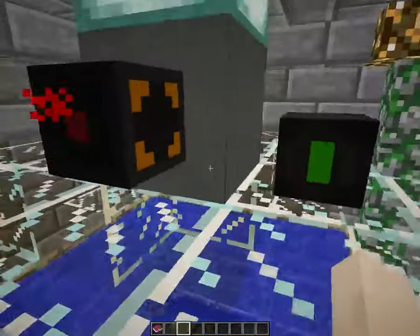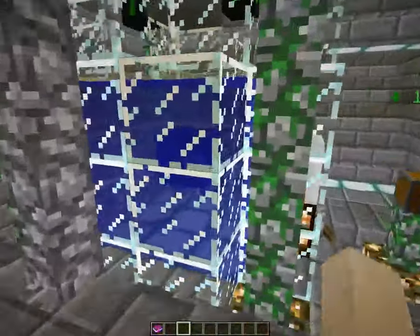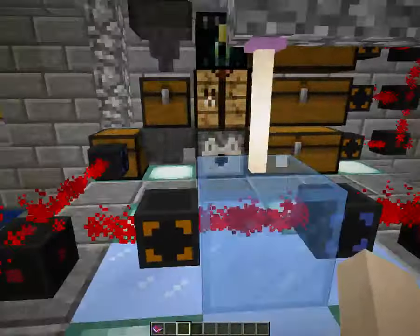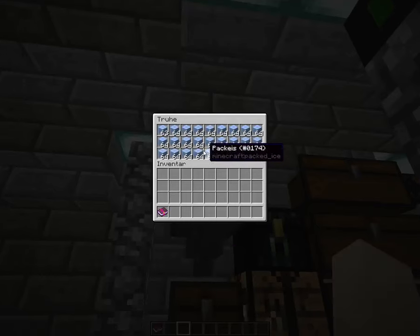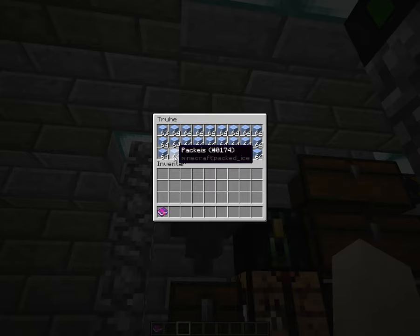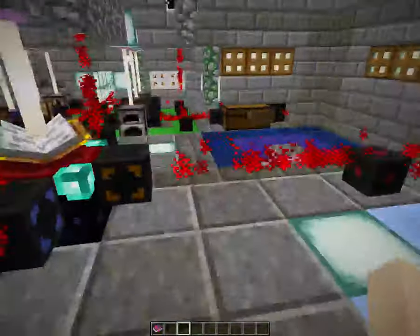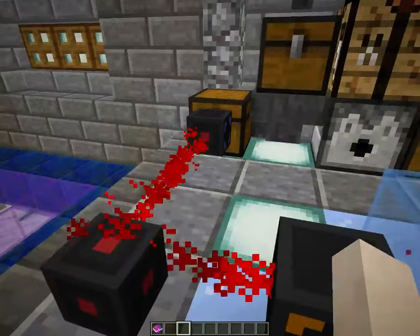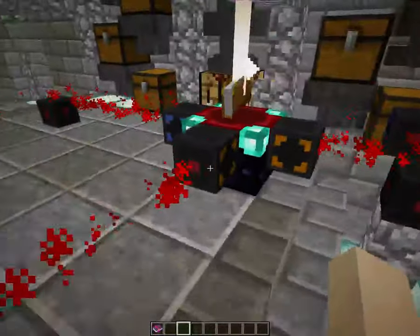The reactor needs uranium to run and cooling cells so it doesn't explode. When it's not surrounded by water and not supplied by cooling cells, it will explode - it will be quite a blast. The cooling cells are produced here. All you need to fill in is packed ice. You go out, mine some packed ice, come back and put it in here, and it's automatically produced. The cargo network makes it fully automatic, so all you have to do is put the packed ice in here.